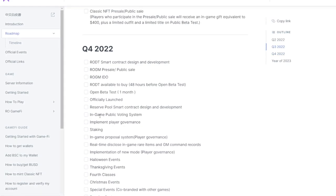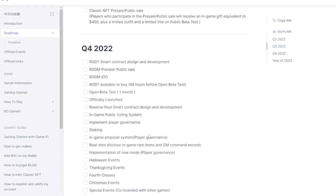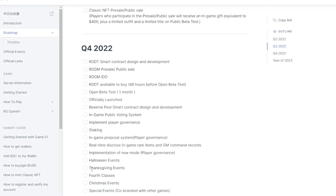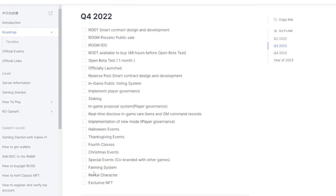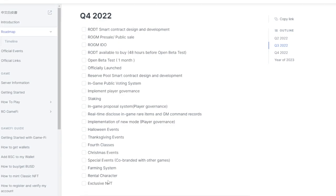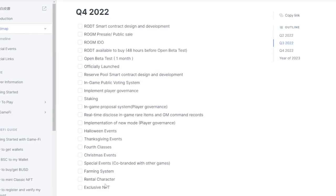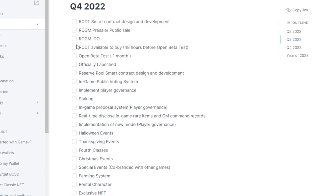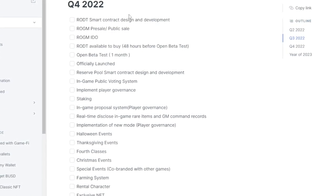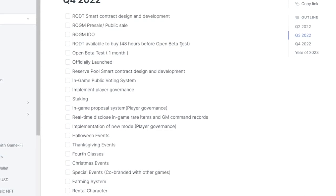The fourth quarter is what we're really looking forward to. We're going to be getting staking, in-game public voting systems, in-game proposals with player governance, Halloween events, Thanksgiving events, fourth classes, Christmas events, farming system, and a rental character system. Basically, if you have an NFT you can rent it to other players and get a percentage. We also have some exclusive NFTs coming.